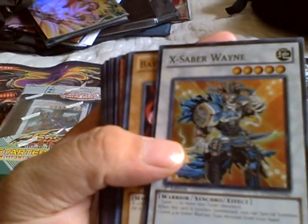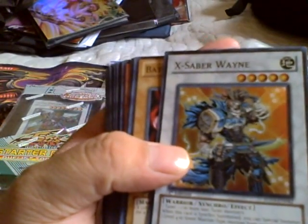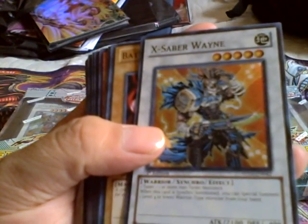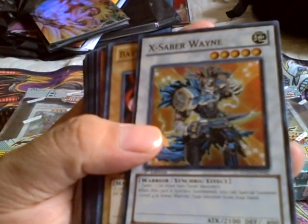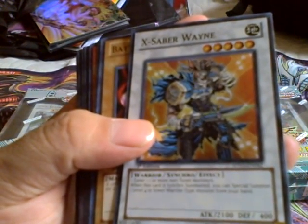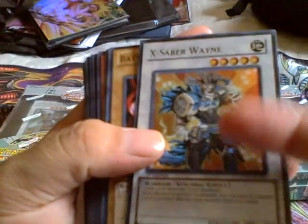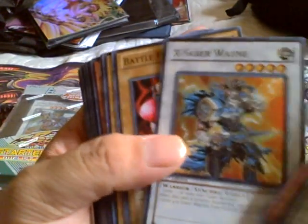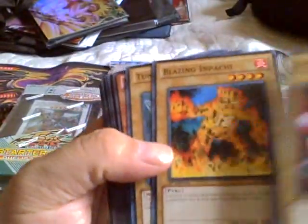X Saber Wayne — the people that kept them were being greedy about them, well they just dropped. One tuner plus one or more non-tuner monsters — when this card is Synchro Summoned, you can Special Summon one Level 4 or lower Warrior monster from your hand. This is actually going to be a really good one, especially with the Amazon deck that's coming out.